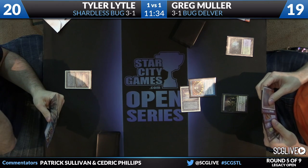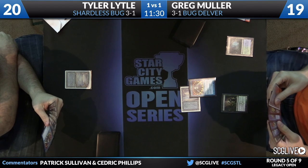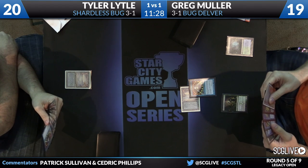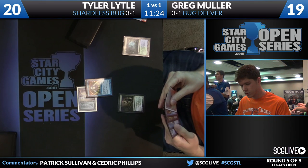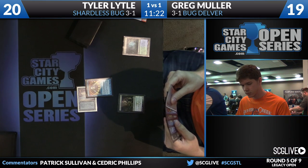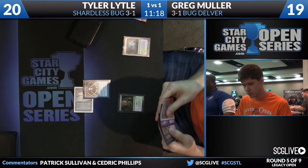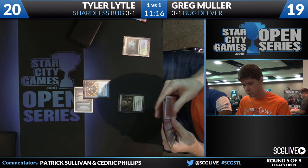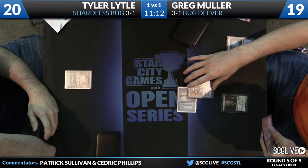Mueller will have to put two cards back and it looks like he has a fetch land among them. Not a lot in the way of forward progress here — more cantrips, something to defend himself, a Tombstalker for possibly down the line, but we're a long ways away from that. Four Charmoglers in his deck — that's a lot of those guys.